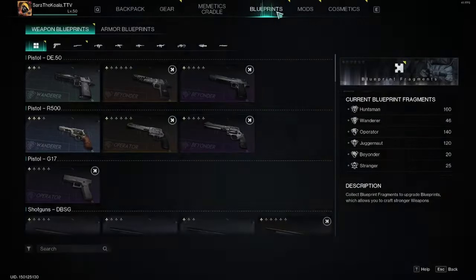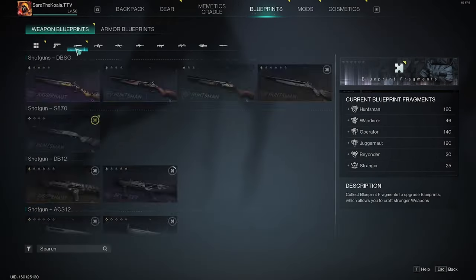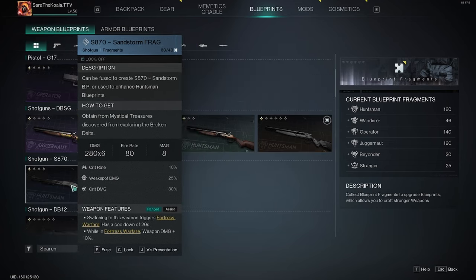If we jump into our inventory and then into the blueprints tab, you'll see a whole bunch of tabs here so we can look at specific types of weapons — so shotguns — and there you can see I've got one that I fused; it's got the orange puzzle icon on the top right of it.